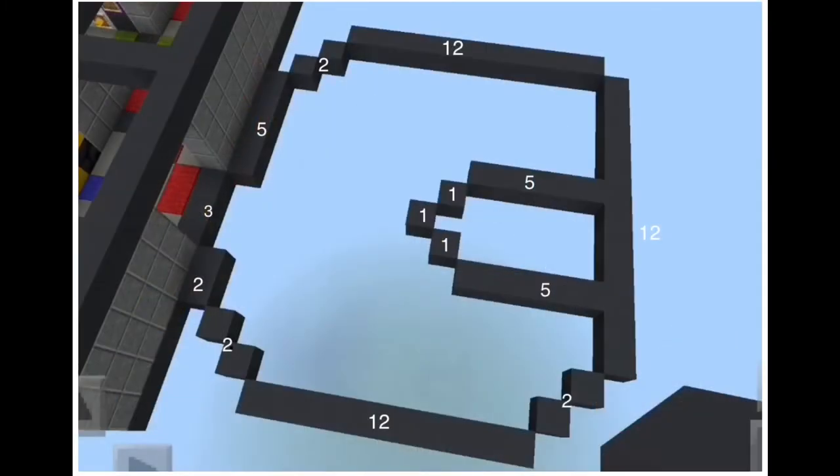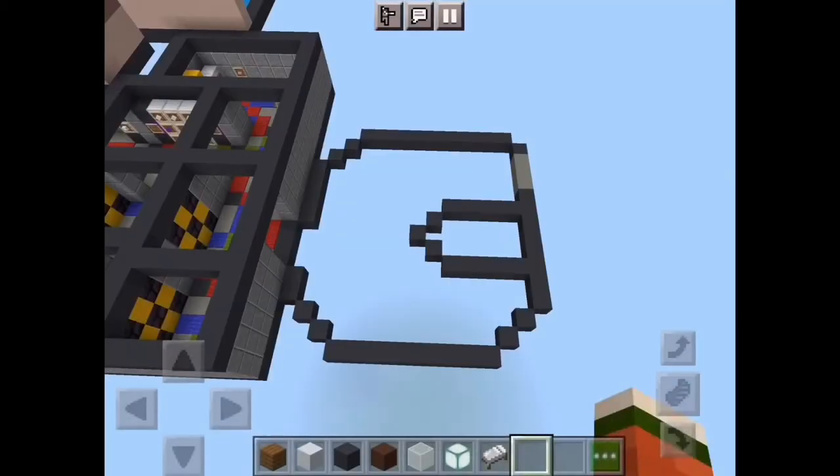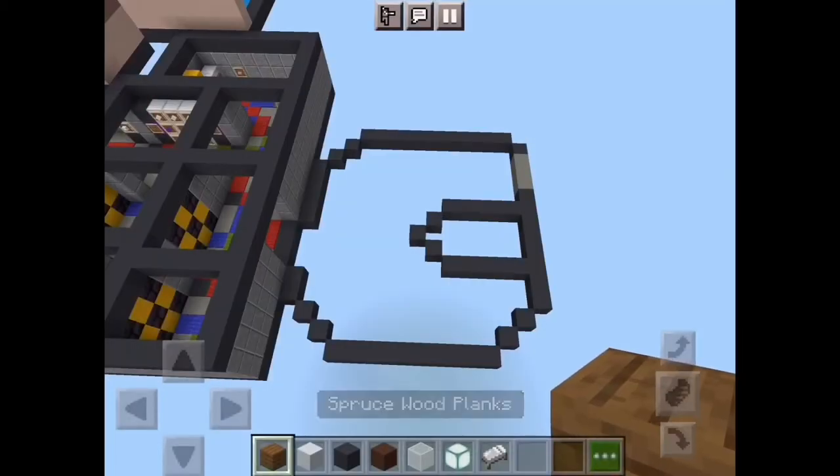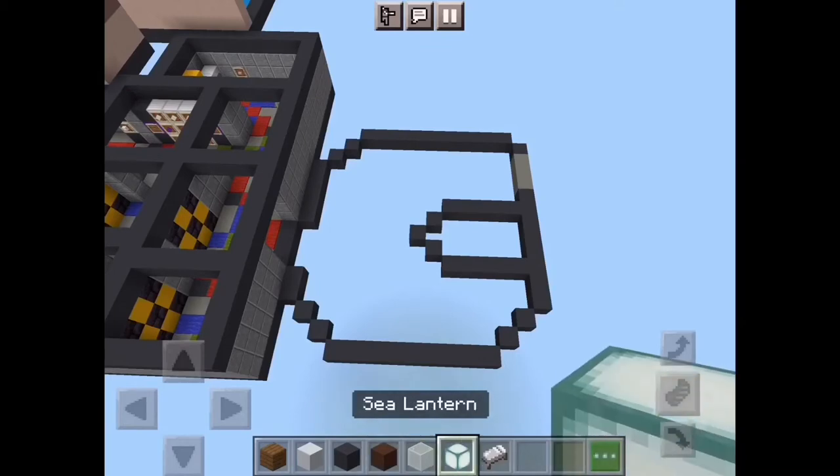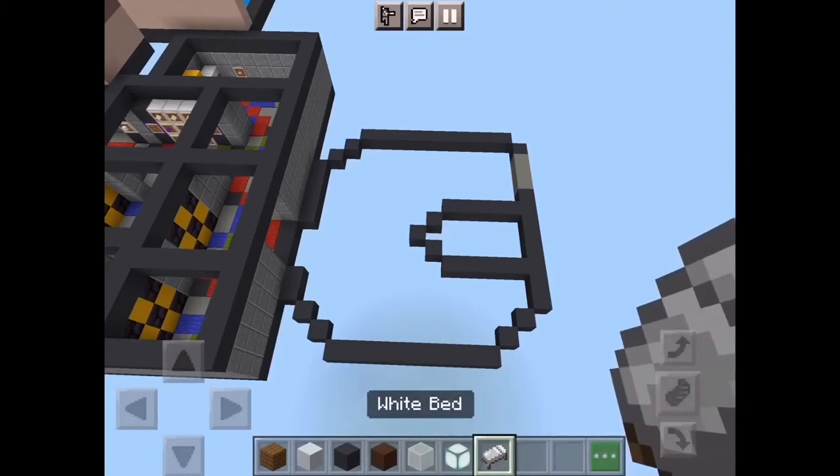Here's the dimensions for the first half of the medical room. In the box you're gonna need spruce wood planks, white concrete, gray concrete, brown terracotta, white stained glass, sea lantern, and a white bed.